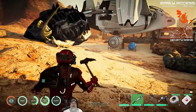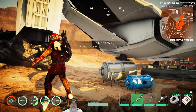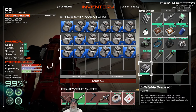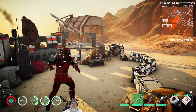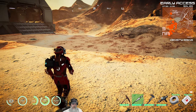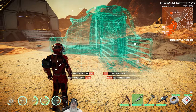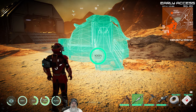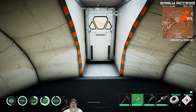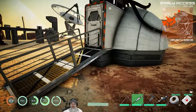The cool thing about the dome kit is you can set it down, make a save point, and recharge your oxygen. On Lutari specifically there is no O2 — your suit cannot synthesize oxygen there. On Aziel it's like Proteus, the suit can synthesize oxygen naturally. For Lutari you're going to need this dome for oxygen.